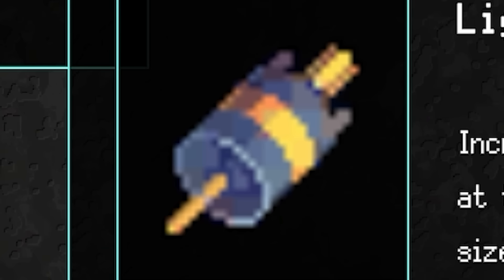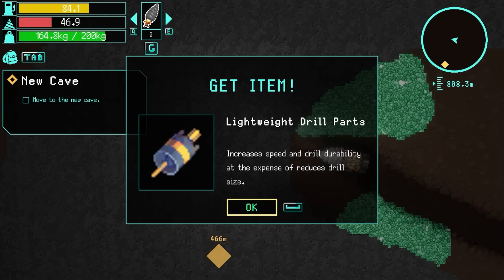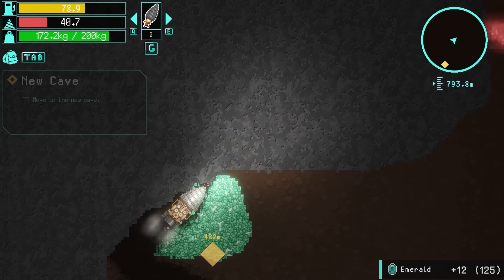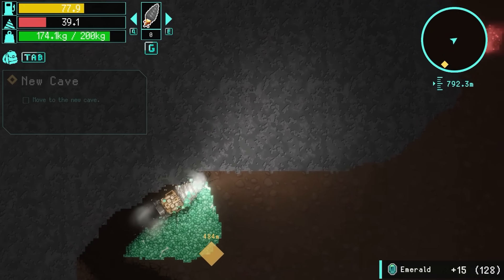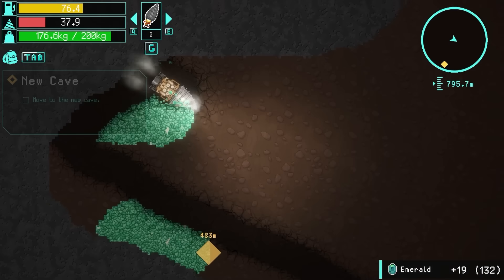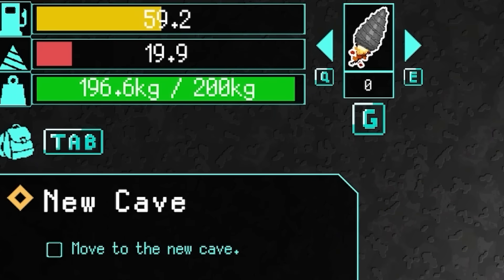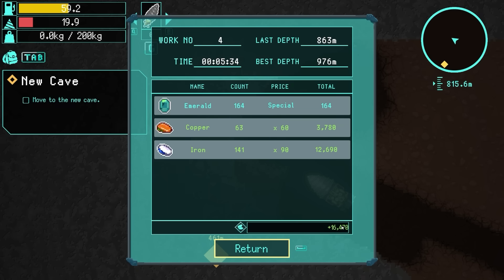It's a lightweight drill part. Increases drill speed and drill durability but reduces the drill size. Interesting. Anyway, let's just grab all the emeralds whilst we're here because we are going to need emeralds to level up our equipment in the late game. That's all done - inventory pretty much full. We still made 16 grand though, so not a bad day in the office.